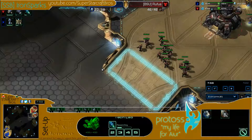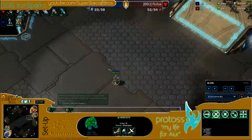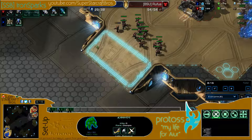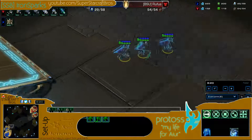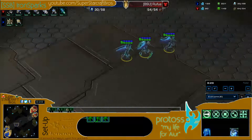So he goes DTs — even with the Orbital Command down? Yeah, because he's taking the economy and going offensive. Even though there are quite a few Marines, there's probably not going to be much else. I saw the Mules drop, so I know he's not going to be saving much energy for scans — so why not try? The Dark Shrine is about halfway done. The expansion is going up for Iron Sparks, with pylons in the front to throw down buildings. Dark Shrine finishes. Three Dark Templar on the way — no proxy pylon.